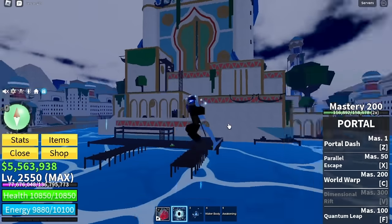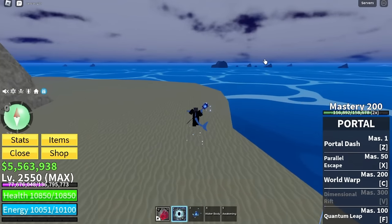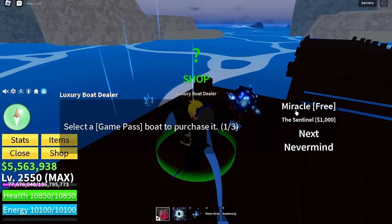You're going to want to be at the back of it. You're going to need to face this way over here, and this is very important because everything happens at this very side of the sea. So just for the sake of this video, I'm actually going to be using the miracle boat, which is the fastest boat in the game.